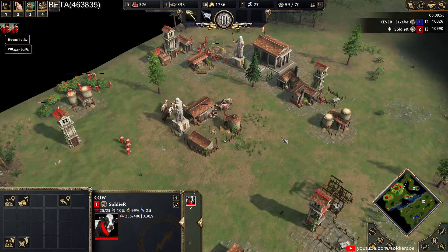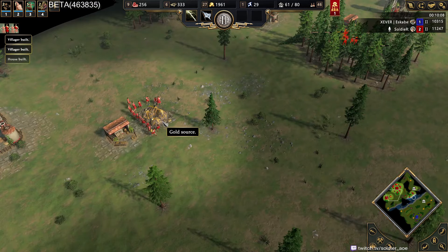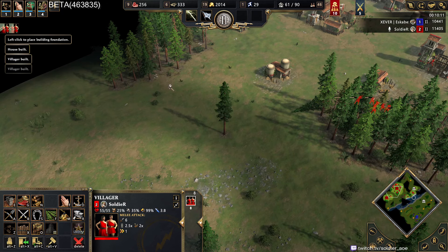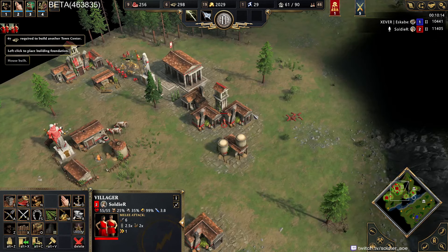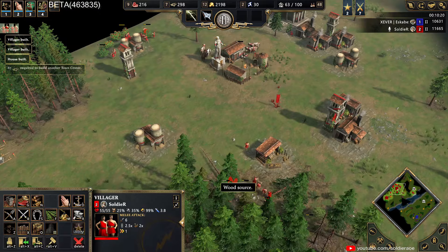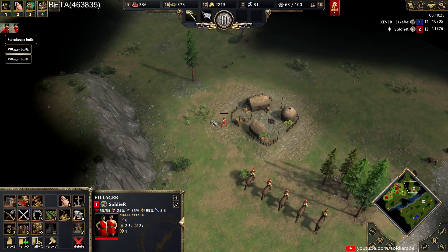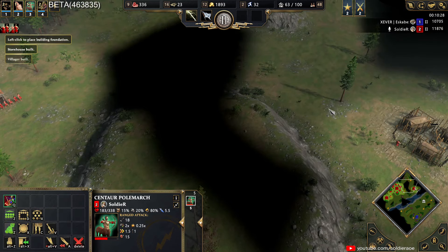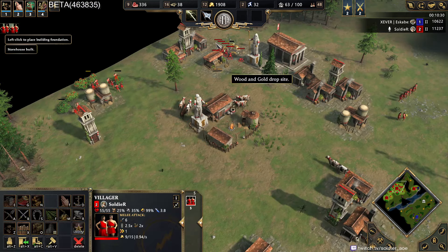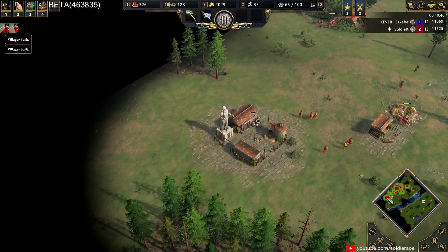We're stealing the cows back again. We have way too much gold here. The pathing around that mine is terrible. We definitely want to take this TC — we're gonna start it now. We have so much gold, this is ridiculous. Want to see if we can find some hunt over here to switch these villes onto. There are lots of boars there.